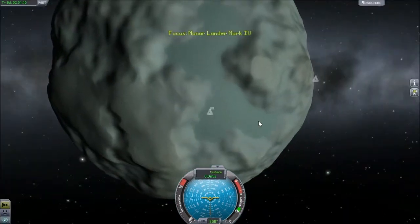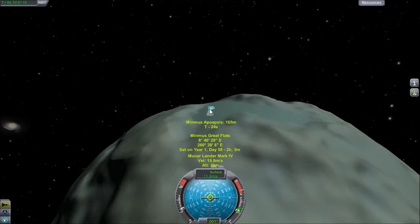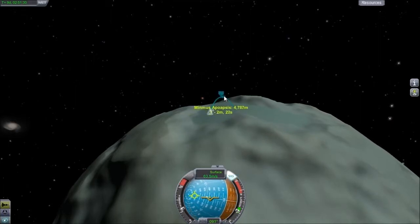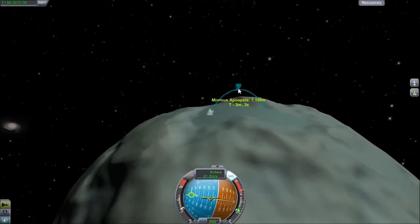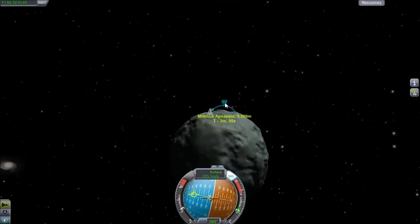The only thing I really want to do is get into a really low orbit around Minmus right now. So let's go ahead and do that. We can turn on SAS at this point as well. Shouldn't take too much to get into orbit. It's going good so far. Let's go ahead and cut the engines there.